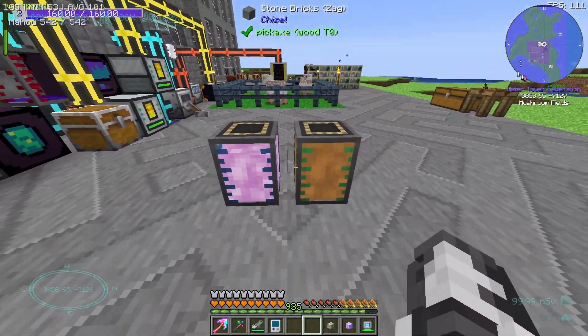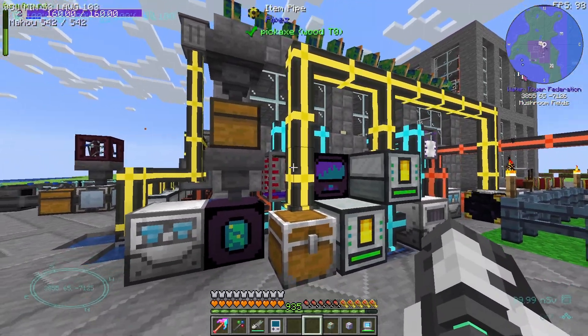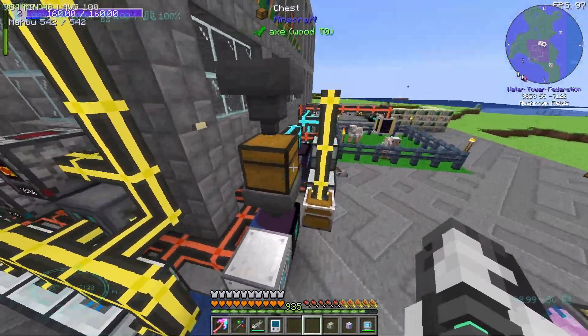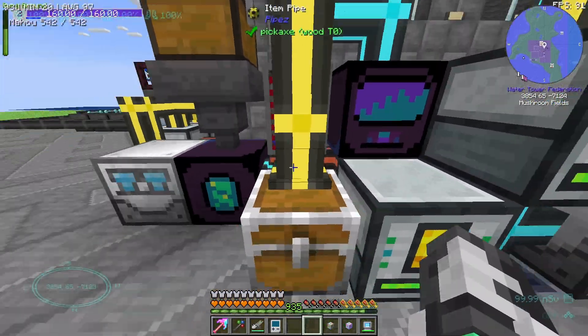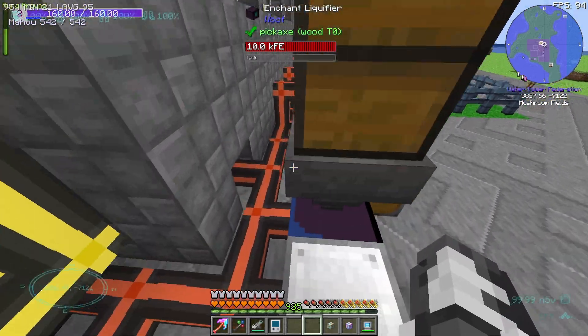Alright, what do we have here? We have two tanks — liquid meat, pink slime, as you see. This is quite a brainful, I guess. An eyeful? I don't really know what I'm looking at. We've got an injection press with different dyes, an enchant liquifier, and a dissolution chamber all hooked up together.